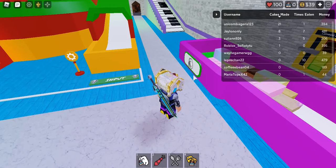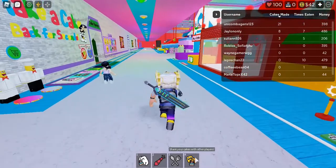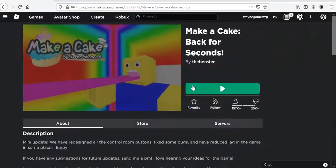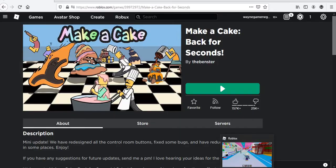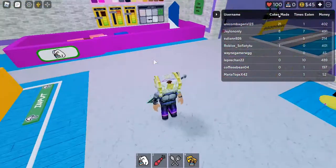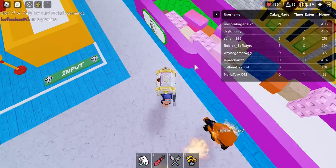Welcome guys to another Roblox event video. We are going to play AJ — how to get the AJ script part two. You have to go to a game and make a cake. I think this is the easiest in AJ obbies. So what you want to do is...